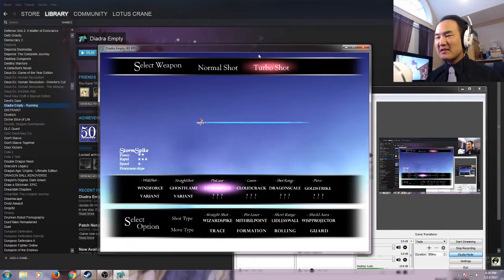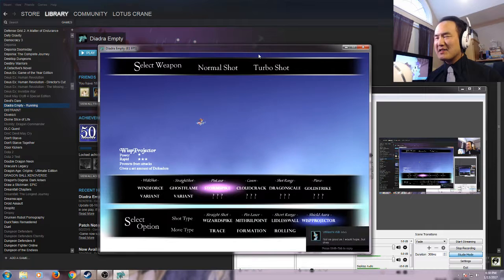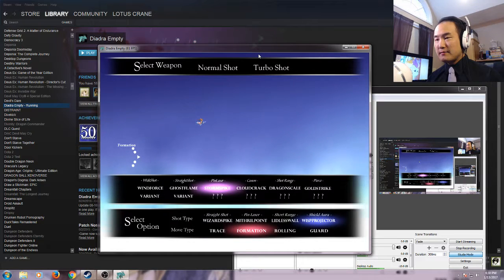I'm going to go for lasers. Whisk projector for the option type, which is a little boring — it doesn't actually damage enemies, but it does block shots. You kind of need it to get through the later stages, or even to survive for a few moments in hard mode. And I'll go with the rolling pattern.